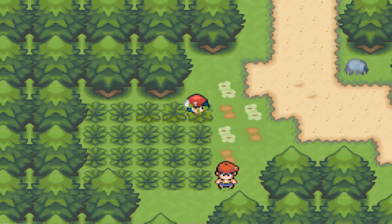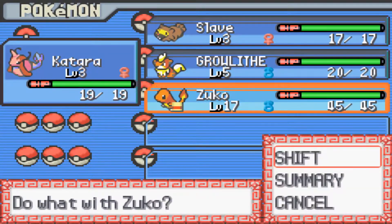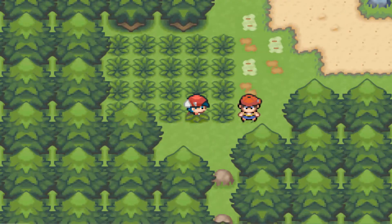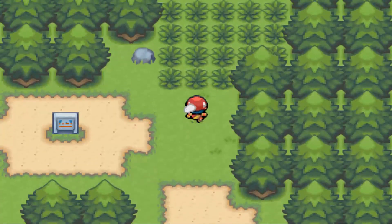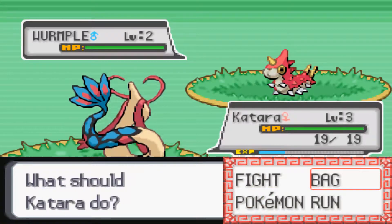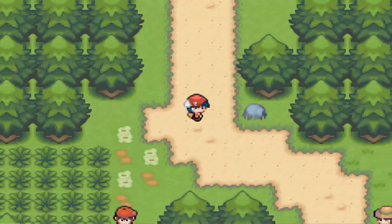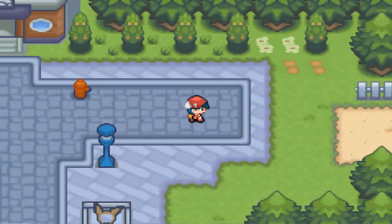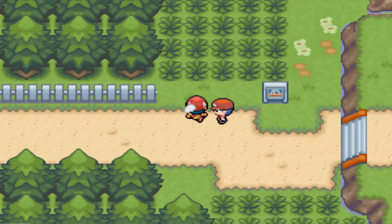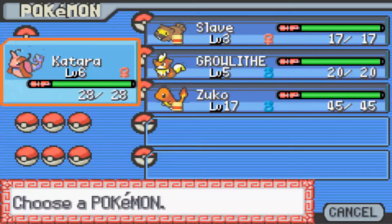In the future I will not have to search for an HM Slave because that's really handy. But guys, I'm first going to train my Katara a bit so she's not weak. Katara is trained to level 6.